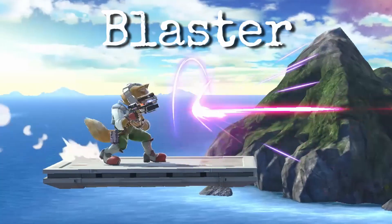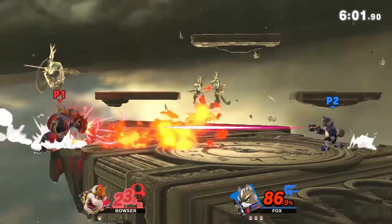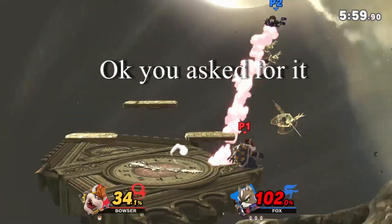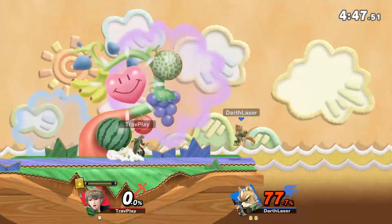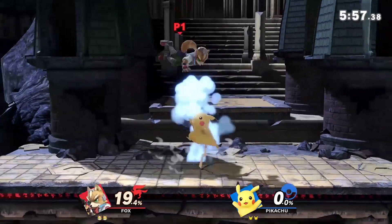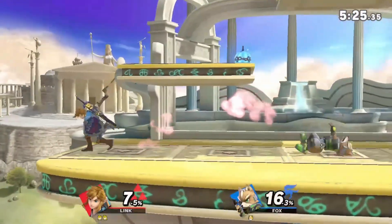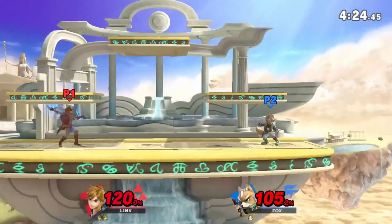Fox's blaster deals 0 knockback and only 1% damage each hit, so Fox mostly uses it to force you to play his game. He won't let you stay back and camp on him — he wants you up close. Fox also has a reflector, which prevents projectile characters from camping on him. He can also use it to break combos and mix up his fall speed. As a Link main, my favorite tactic against the reflector is to make him think he's safe against my bomb, when he's really not.